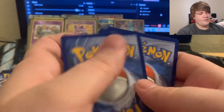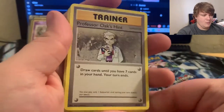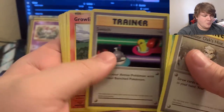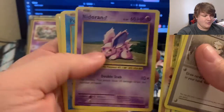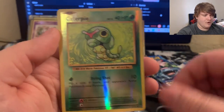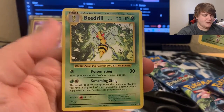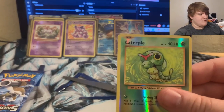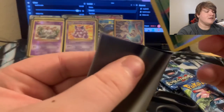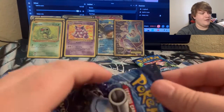We have Professor Oak's Hint, Metapod, Switch, Growlithe, Onix, Nidoran, Poliwag, Energy, the Caterpie reverse — and we have the Beedrill. I'm okay with that — we deserved a little hit right there, that's okay. I'll sleeve up the Caterpie and place it right over there.